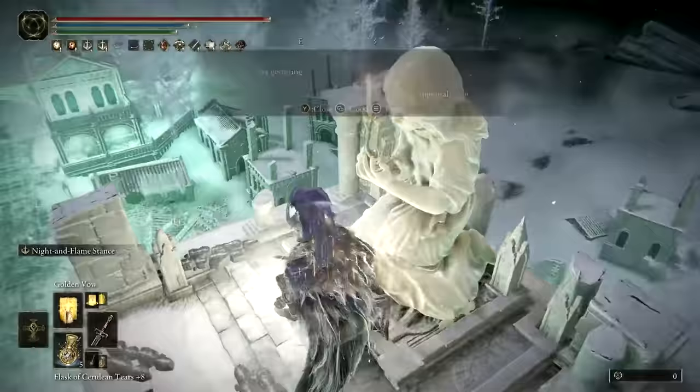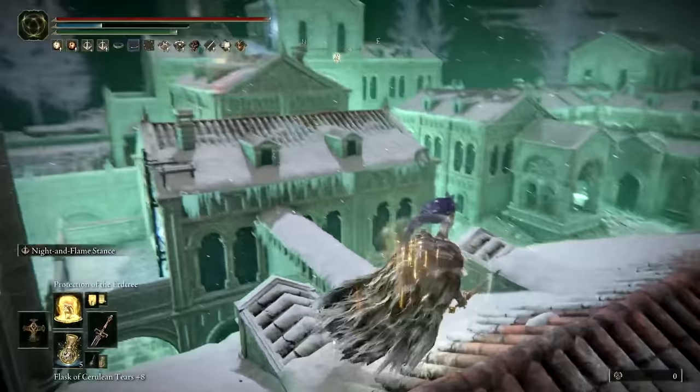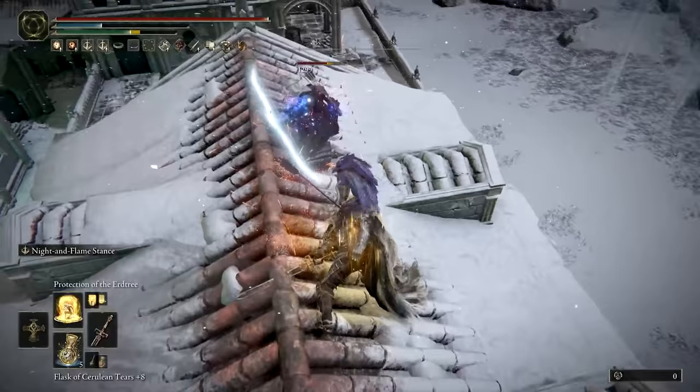From there, move northeast along the rooftops to reach the second figure. This is the most dangerous part as you will need to roll to dodge arrows being shot at you by two separate archers. There should be enough cover near the second set of ladders to single out and defeat the archer nearby, which you'll want to do before proceeding to the second figure.